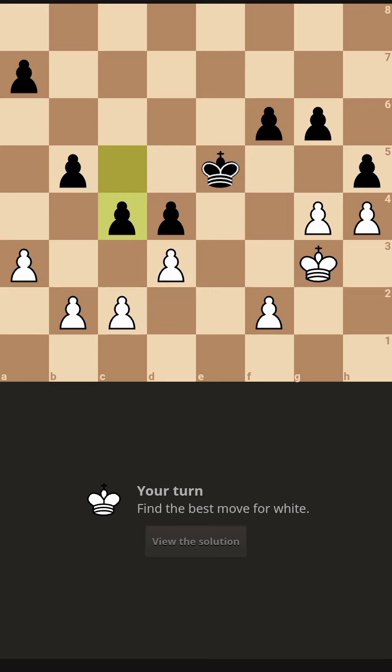Hello everyone, let's solve this puzzle. First, we count the pawns of both sides — white has seven pawns, black also has seven pawns, so material is equal. Let's understand the position: the black king is in the center and very active. The C pawn is attacking the D pawn. If we take D into C, then he will take with B into C and has a chance to advance the D pawn — that is not what we want.